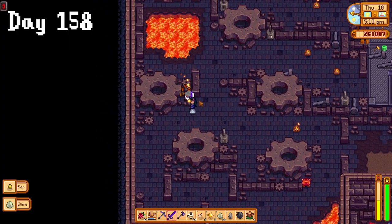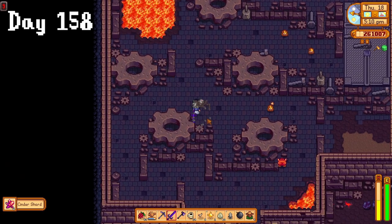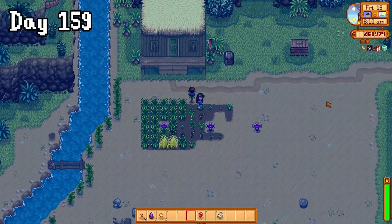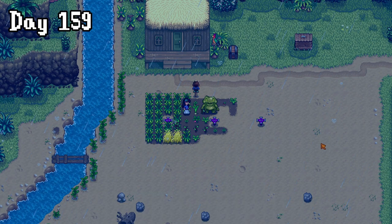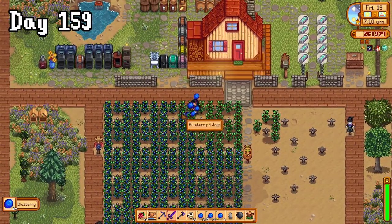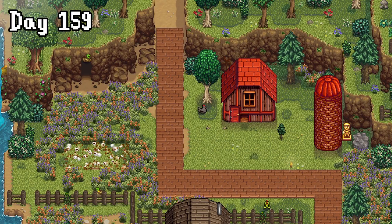Day 158 was spent in the volcano again, farming for more cinder shards and dragon's teeth. I also enchanted my sword. On day 159, my garlic was ready, so I brought our froggy friend to see, in exchange for the last of his golden walnuts. With that now dealt with, I zoomed off home to harvest all of my blueberries and asked Robin to build us a shed. She also stopped by to ask for 900 stone to build a bridge.